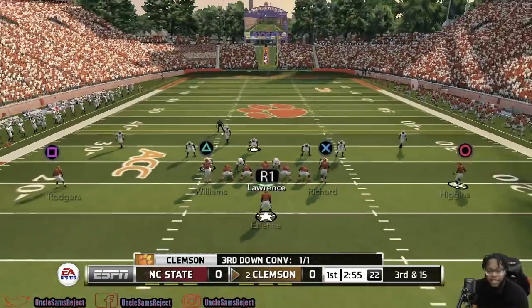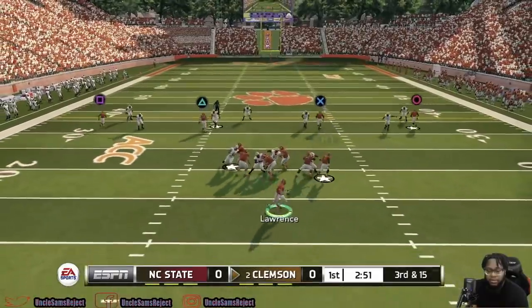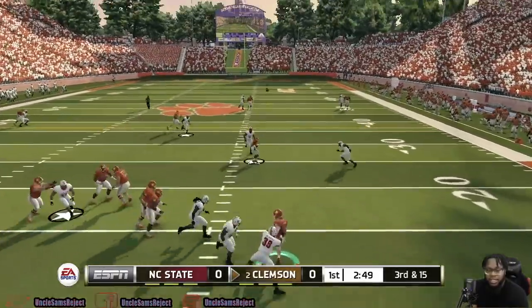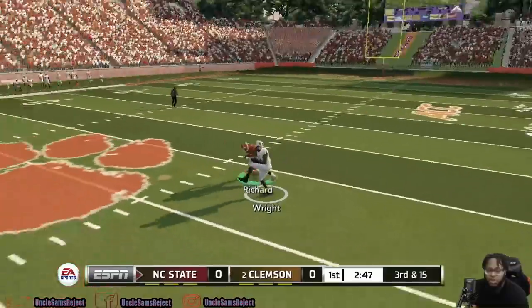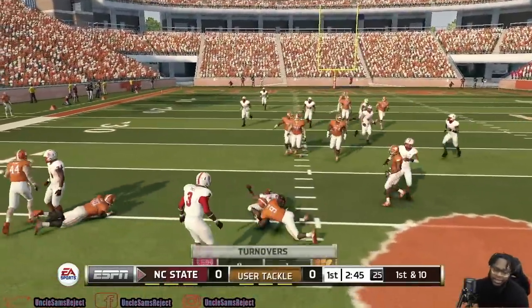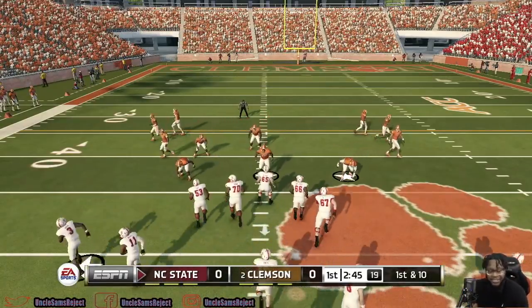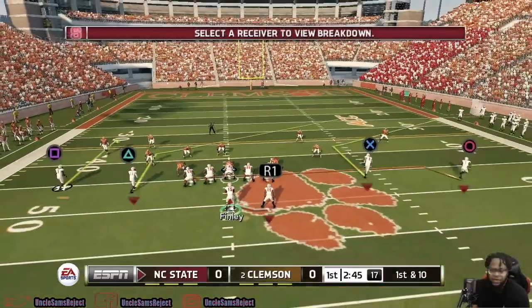Another third and long — third and 15 to be exact. Trevor gets outside the pocket, takes a shot downfield to Rashard, and we throw a pick. I should have just checked that down or threw it away. That was a bad throw. Time for us to take over here for North Carolina State. Bad first drive with Clemson.